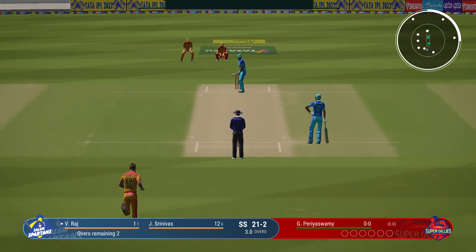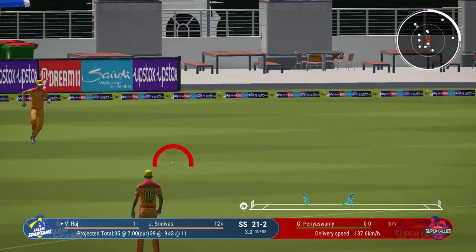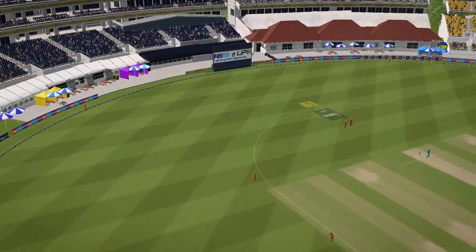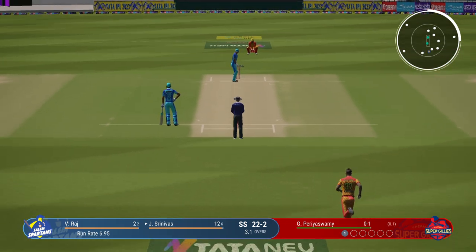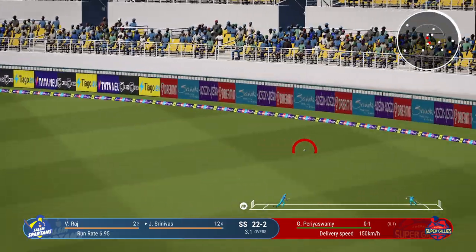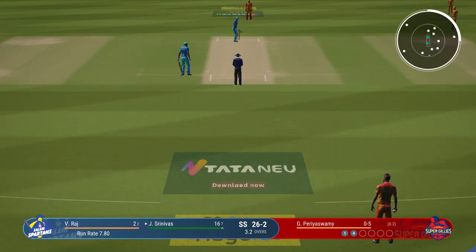The right arm bowler is coming into the attack from the south end. Nice shot, straight to gully. That's racing away — you can't fault the bowling. Sometimes your opponent is just too good. Wonderful front foot shot, and there was no point chasing that.